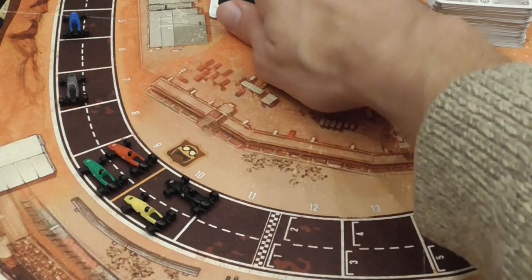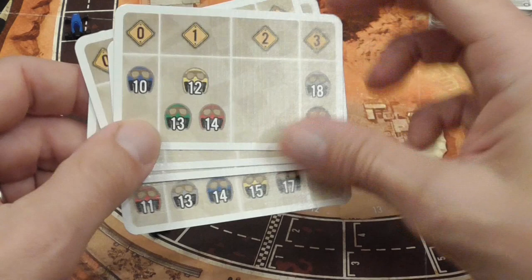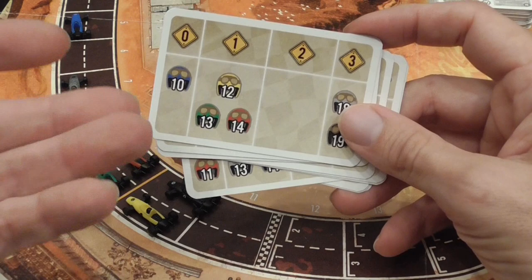These symbols on the board you can ignore for now — they are simply used to regulate the movement of the cars controlled by the AI. The AI controls cars not controlled by players; those are called legends, and you use these cards here.